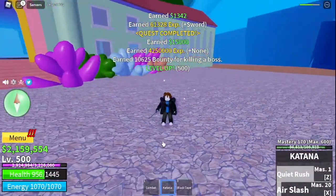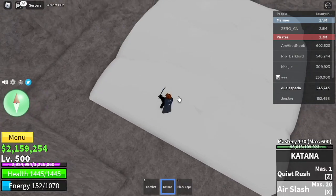After that, stat check: 175 melee, defense 250, sword 1075. Next area: the Upper Yard.